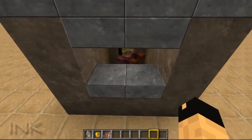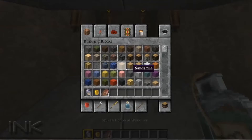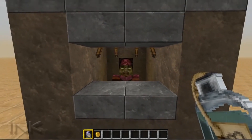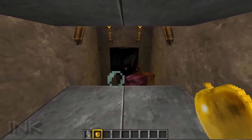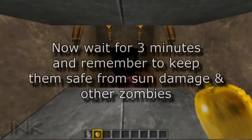I spawned villagers until I got a zombie villager and made sure to trap them. I'll show you again — hit them with the splash potion of weakness, then right-click on them with the golden apple. Step back, splash them, then right-click on them. All you've got to do is wait three minutes and make sure they're not out in the sun or around other zombies.